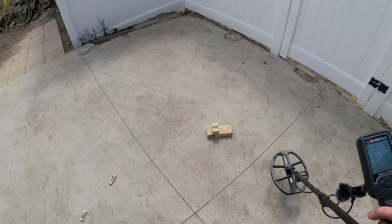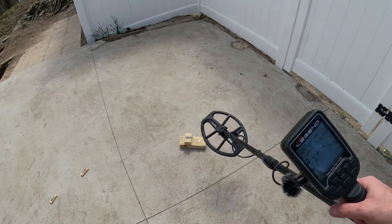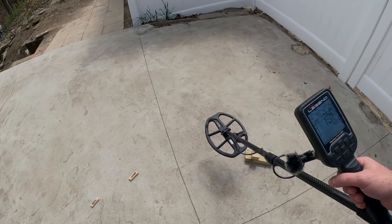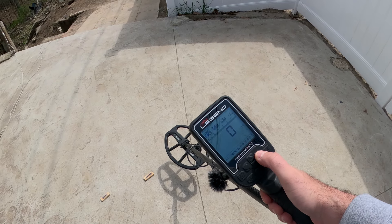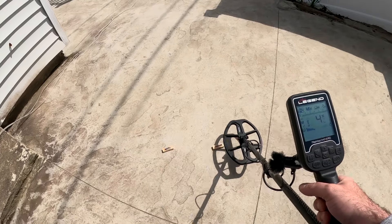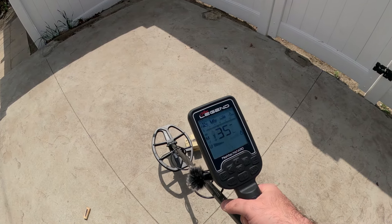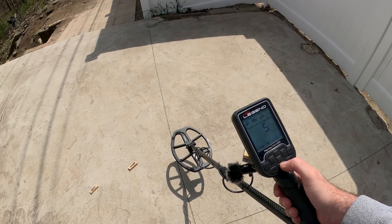We've had a bunch of requests to show this on the blocks in Beast Mode. I'm not going to go through all the blocks because if you go back in the videos you'll see the Legend do great on all of them. Here's a quick example in Park mode — my regular settings with recovery speed five, IF1, stability five, and the new DT at six, blocking out these two nails over the dime. Very hard test — the Legend shines.